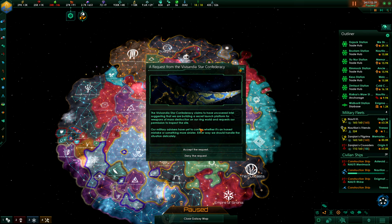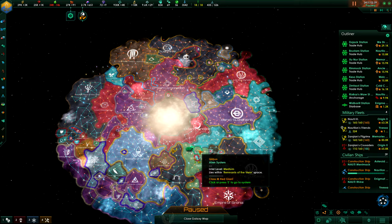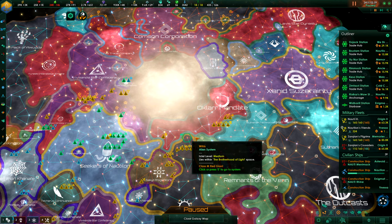The Wissandia claims have uncovered intel suggesting that we are building a secret launch platform for weapons of mass destruction. Ringworld requests our permission to inspect the site. Our military advisors have yet to confirm — that's an honest mistake or something more sinister. Either way, we should handle the situation delicately. Yeah, we can hold that for 20 days. Search it — we don't care. See you soon, it's gonna be good.